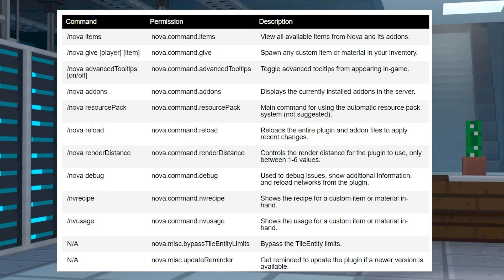Whether you're an operator or if you're using a permissions manager like LuckPerms, these commands should be available to you. Some of them allow you to spawn custom items, view their recipes, or toggle specific features from the plugin. In other words, these commands are an important part of Nova that help you configure and play with it.